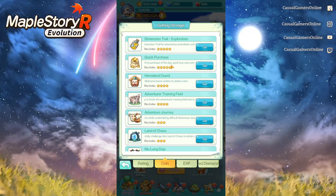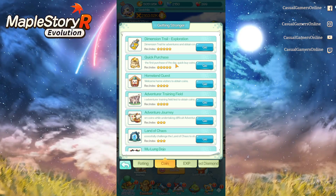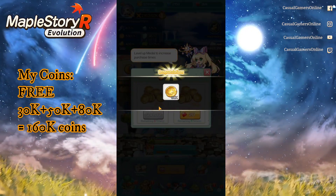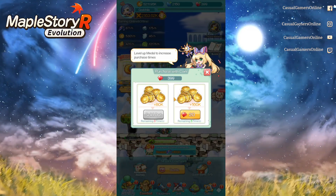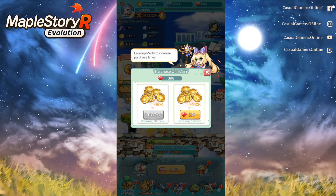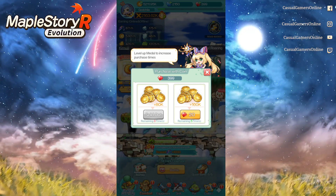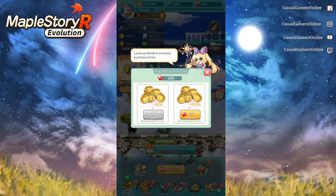The second method is quick purchase — this is essential. Simply go to the coin tab and then quick purchase. You can buy three times: 30,000, 50,000, and 80,000. After that, you can buy additional times using red diamonds. Make sure you always have 60 red diamonds on standby because this really helps your game progress a lot.